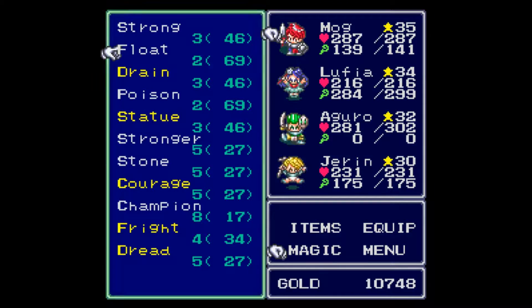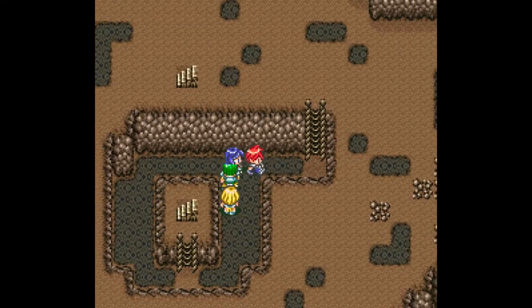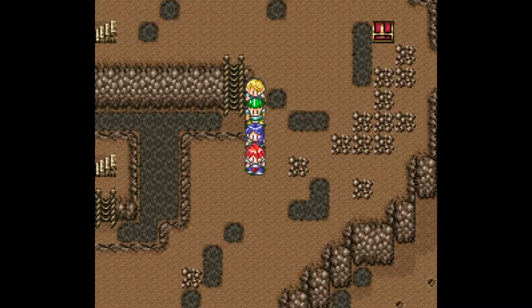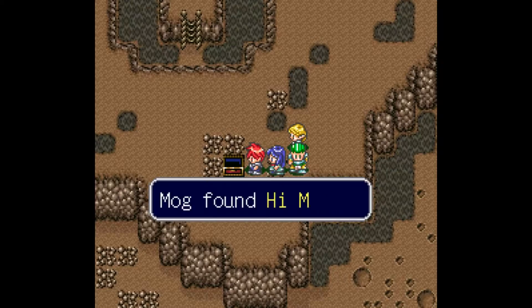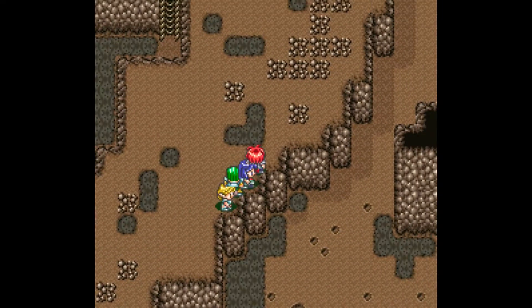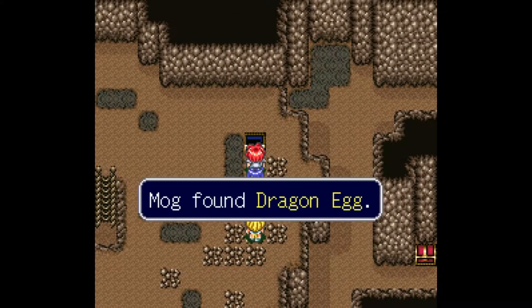We need to get the Silver Sword, which is a really good weapon. It doesn't really matter who you put it on. I'm probably gonna put it on Aggro, just because he needs the damage. These chests just contain random items and stuff, mostly stuff that I don't really care too much about.